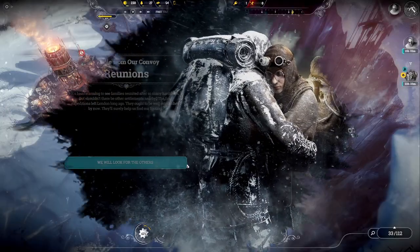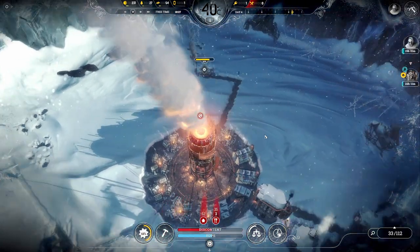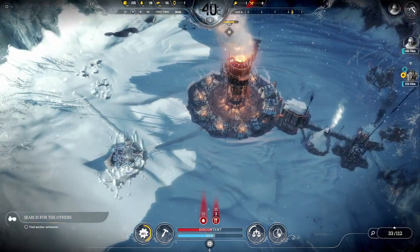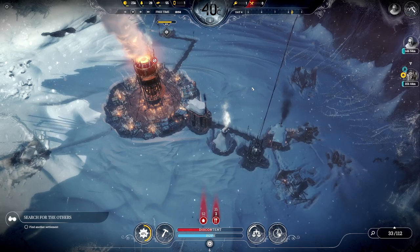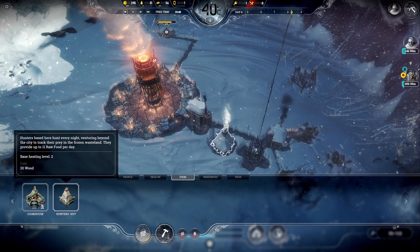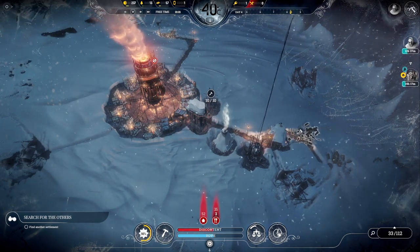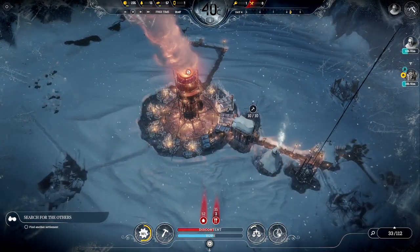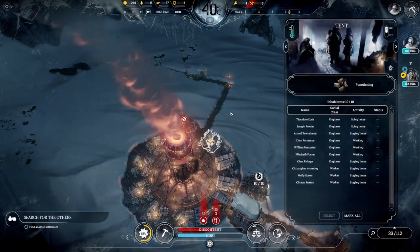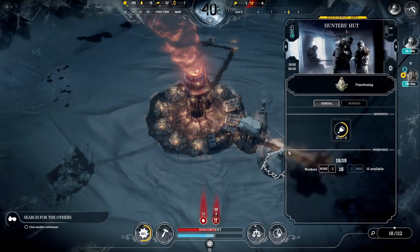We're gonna have to look for other settlements as well. We can't really heat any homes since we don't have the technology for it. So I definitely don't want to make that promise. Since we have so many people right now, I'd love to make another hunter's hut but we just don't have resources. 31 wood and only six hours — you know what, I think we are gonna build an extra one anyway.